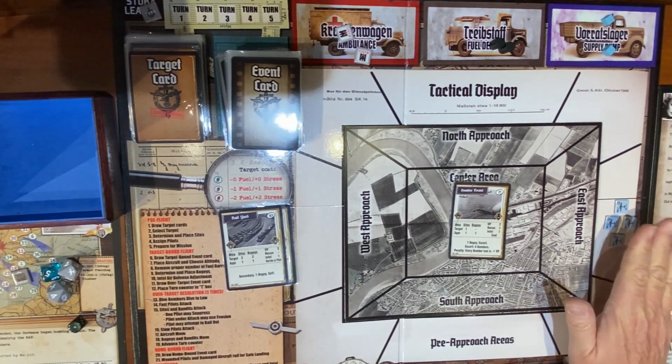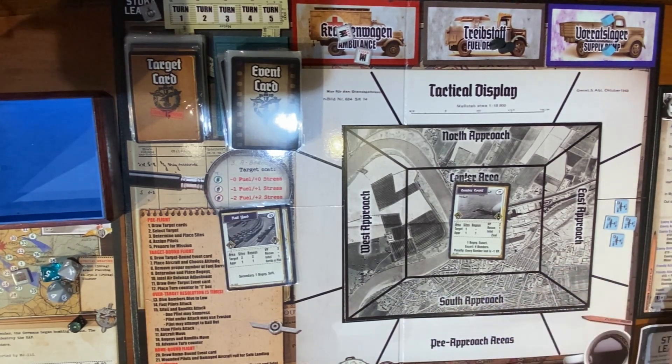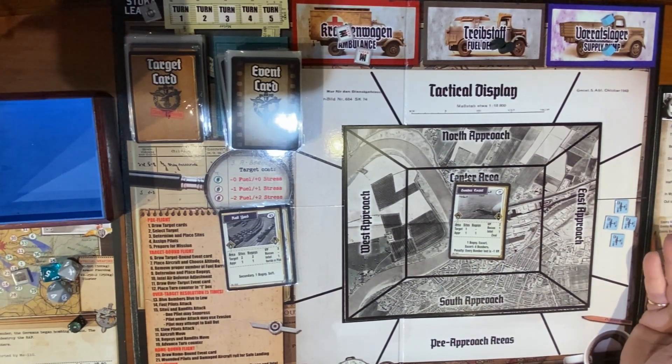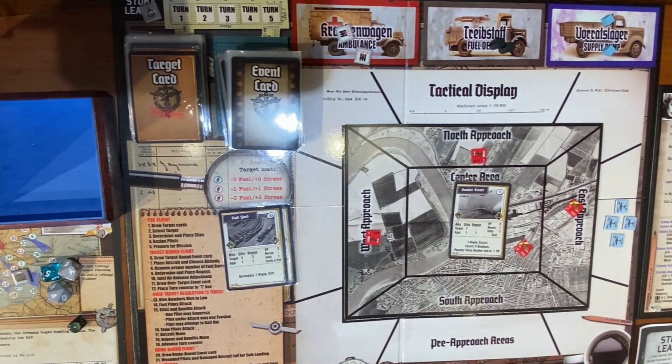Bombers do not suffer minor hits. If they suffer a major hit I do not have to draw a chit — they must turn around and attempt to exit unless they're past the center area. If you get a destroyed result, the bomber is gone. I have selected my target, so determine and place sights: one in the target, one in each approach possibly.